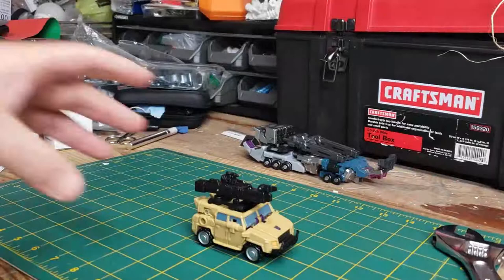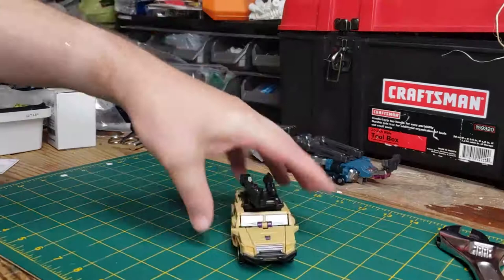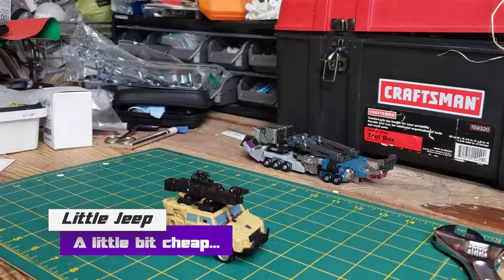We're doing Swindle — he seems to be everyone's favorite Combaticon, although not my favorite in terms of personality and character, and also not my favorite in terms of this particular model. Welcome to GoGoKo; we are reviewing Pocket Toys PT-05 Ruiner B Bruticus. This is the Swindle component, who is of course a little jeep with lots of guns sticking on him.